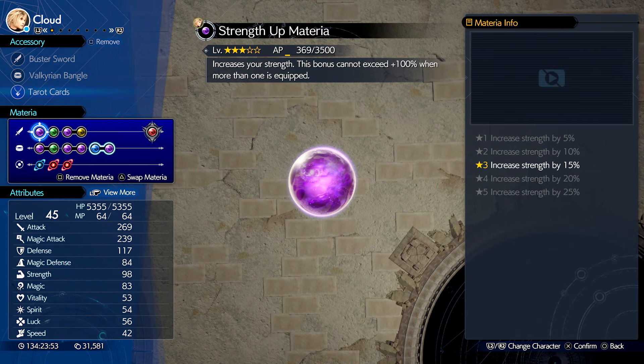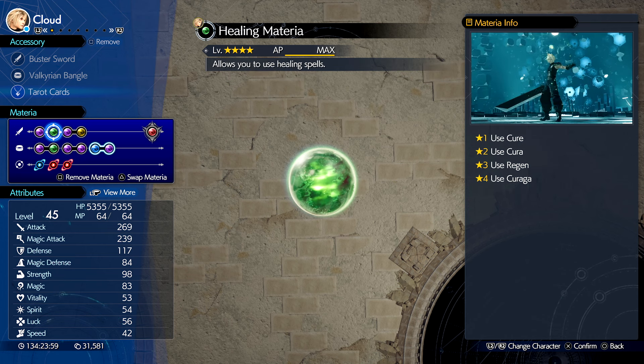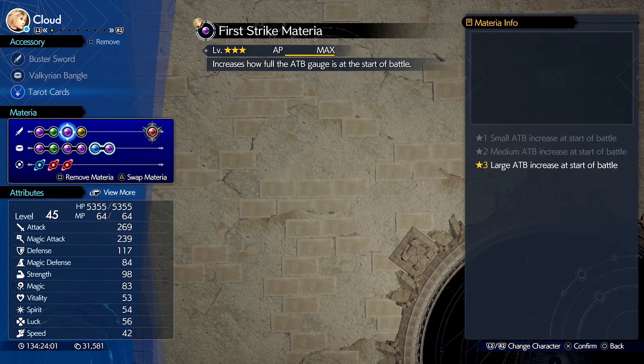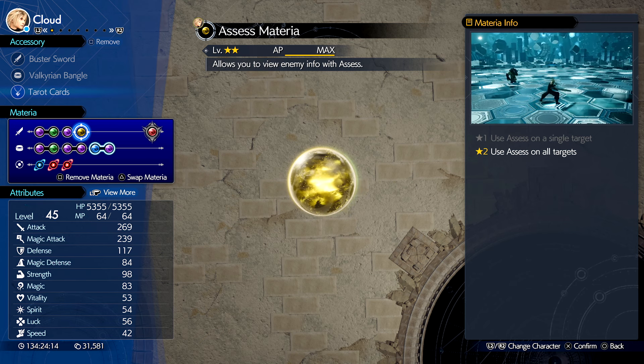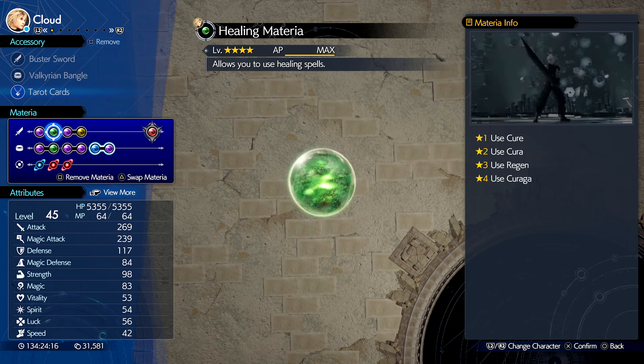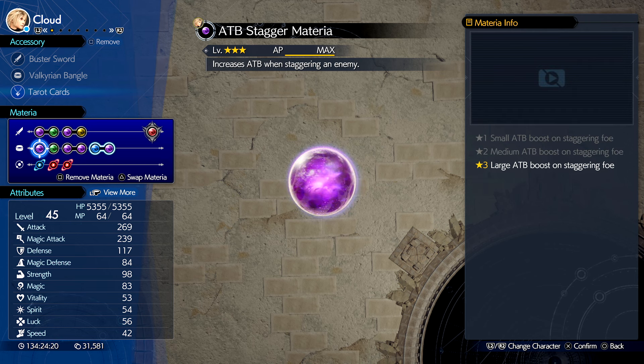For materia: I've got Strength Up at 3 stars to deal more damage to Roche, and Healing materia so I can cast Regen on myself and stay alive. I've got First Strike maxed out so I can go first. I also have Assess materia — I don't really use it during the fight, but you'll need it for his intel. Then there's ATB Stagger, which increases ATB when an enemy is staggered — that's a very important one.